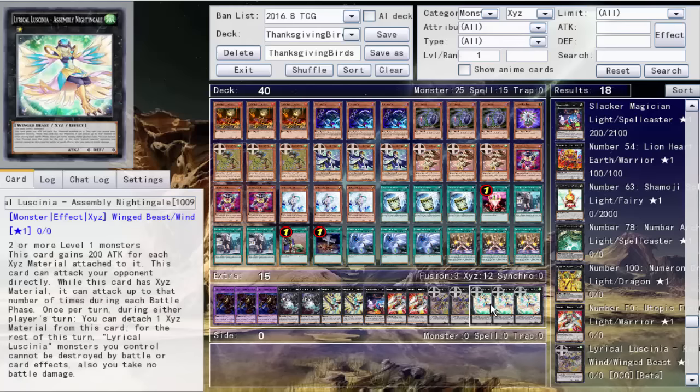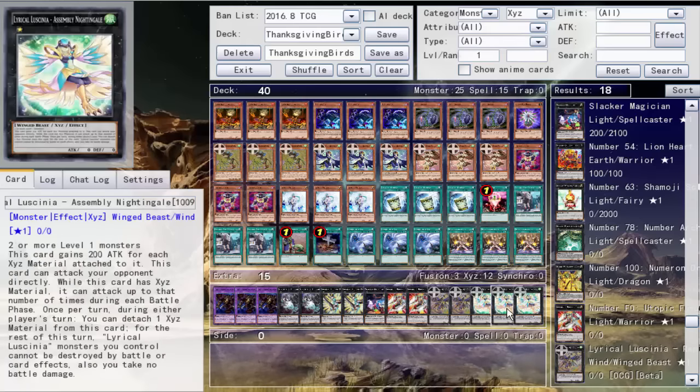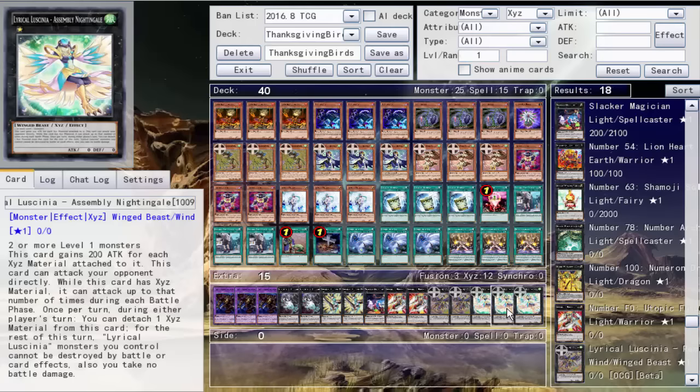Assembly Nightingale — I believe this was the one they were talking about for OTK potential with Stoic. It requires two or more level one monsters, gains 200 attack for each material, and can attack your opponent directly. So whatever is on the field, you just go right by. This card can attack a number of times during each battle phase equal to the number of materials — so three materials means three attacks directly. Once per your opponent's turn, detach a material: your monsters cannot be destroyed by battle and you take no battle damage. So three attacks times 600 base is 1800.